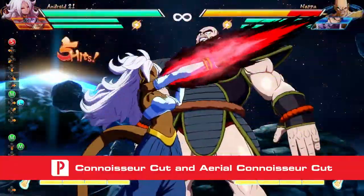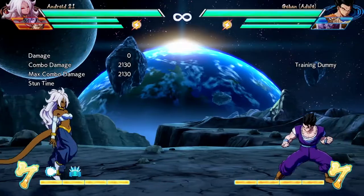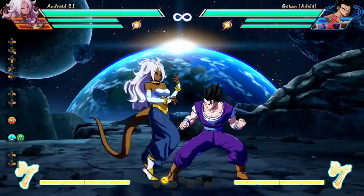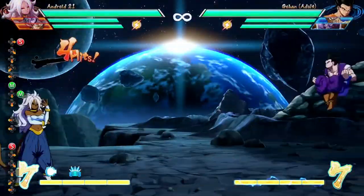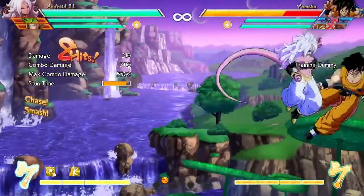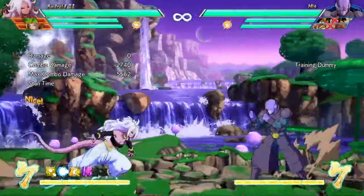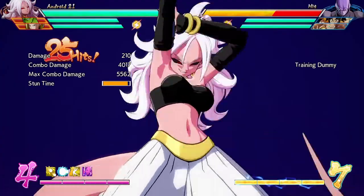The Connoisseur Cut is how Android 21 absorbs the energy of her opponent and gains new special attacks. The special attacks you obtain vary depending on the character. Once you absorb a special move, the command for the Connoisseur Cut turns into whatever new special move you gained. There are four versions: quarter circle front plus special on the ground, quarter circle front plus special in the air, quarter circle back special on the ground, and quarter circle back special in the air. Each one performs the same command grab and cannot be blocked. You can combo into every version either on the ground or in the air, except for the grounded quarter circle front plus special version unless you use an assist. If your attack string leading up to the Connoisseur Cut is blocked, the opponent can interrupt all versions before it hits. The command grab is rather slow, so tick throwing into it during a block string will be difficult against a skilled opponent.